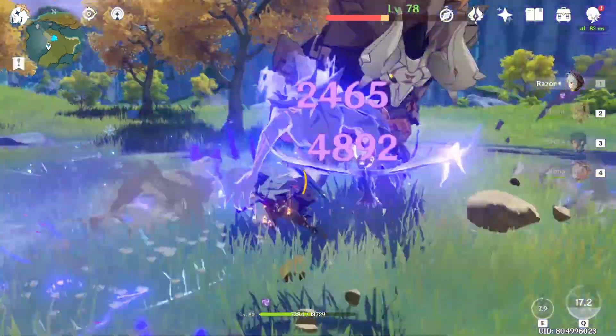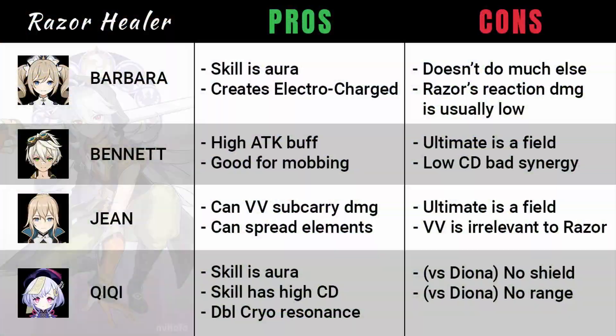Now having compared Diona to Kaeya, let's compare Diona to other healer choices. Before Diona, these were our options: Barbara, Bennett, Jean, and Qiqi. Barbara is a good healer but she doesn't do much else. Barbara's water aura is nice because it follows Razor around and can help create Electrocharged, but Razor's strong suit is physical damage, not reactions or elemental. As for Bennett, his ultimate is a great buff for Razor, but the downside is his elemental skill has a short cooldown that doesn't persist, so it's hard to make full use of Bennett when Razor doesn't want to be switched out.